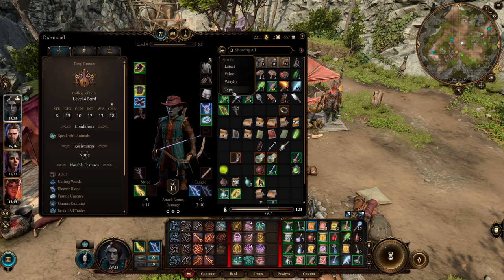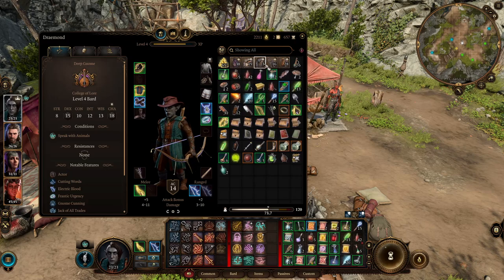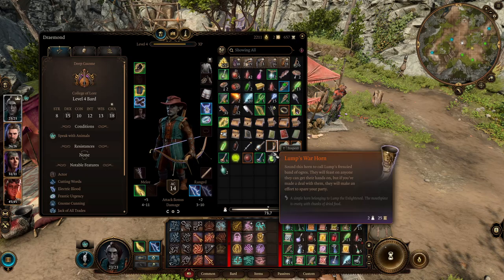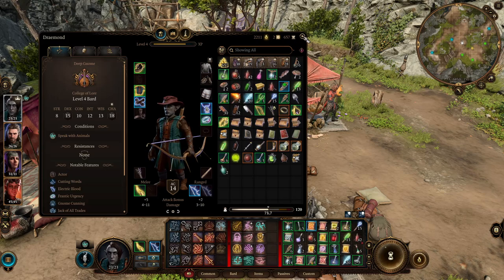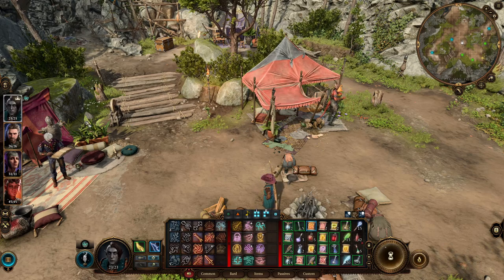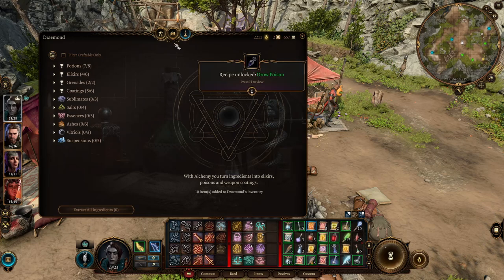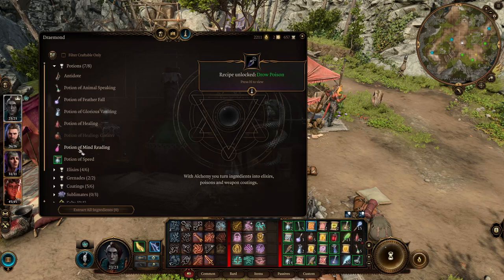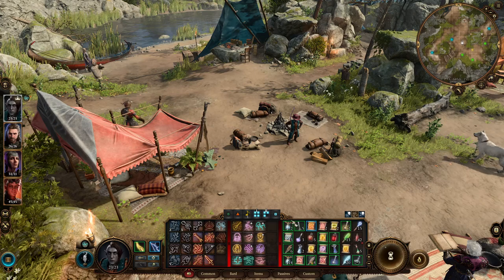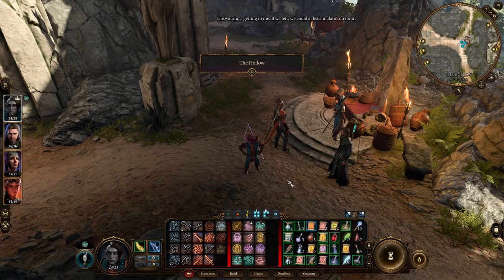Let's sort inventory by type. Potions — got it. We have the warhorn, we should probably use that. We're going to extract all the things and make more potions of healing, though we do have 42 of them so it's not urgent. We'll leave camp and figure out where we were.